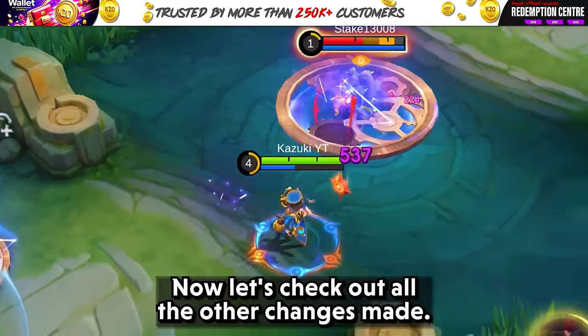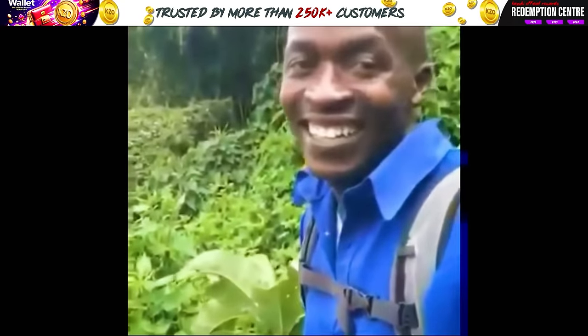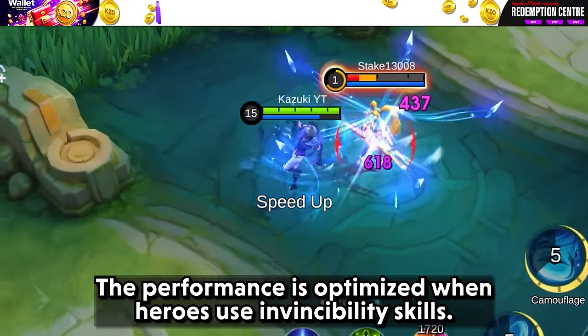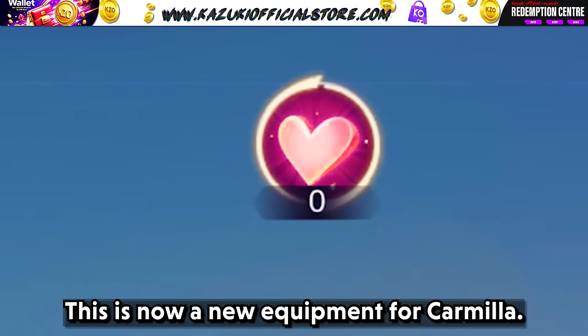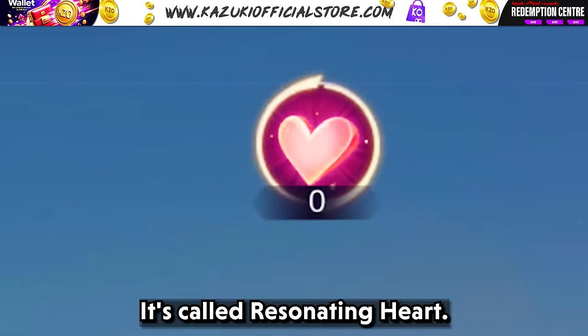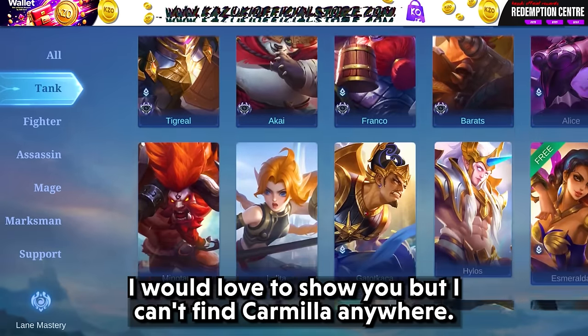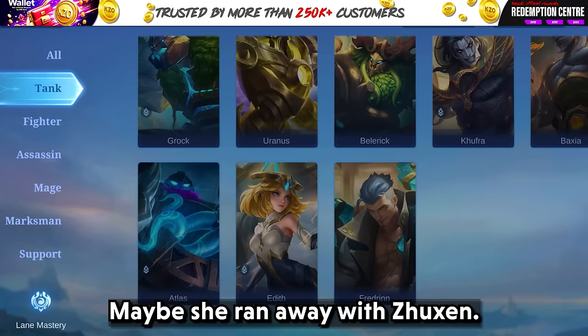Now let's check out all the other changes made. Performance is optimized when heroes use invincibility skills. There is now a new equipment for Carmilla called Resonating Heart. I would love to show you but I can't find Carmilla anywhere — maybe she ran away with Zuzin.